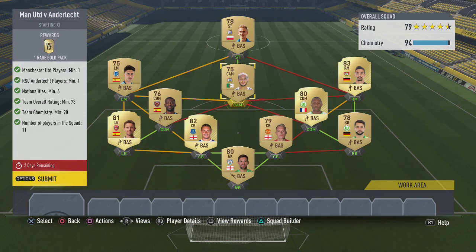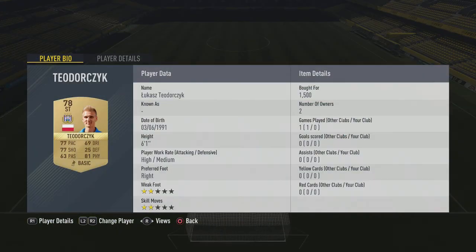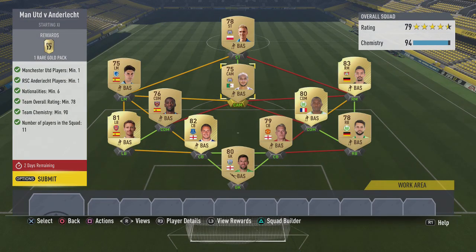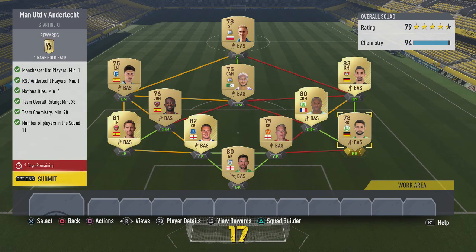Next up we have Man United versus Anderlecht. I've got two Anderlecht players in there — I know you only need one, but I needed the chemistry. This is the Pro League, in case you're wondering. I've built a kind of Spanish hybrid going into the English league, and you needed six and six minimum nationality, so I've gone with French and German over here — just to get the chemistry sorted.